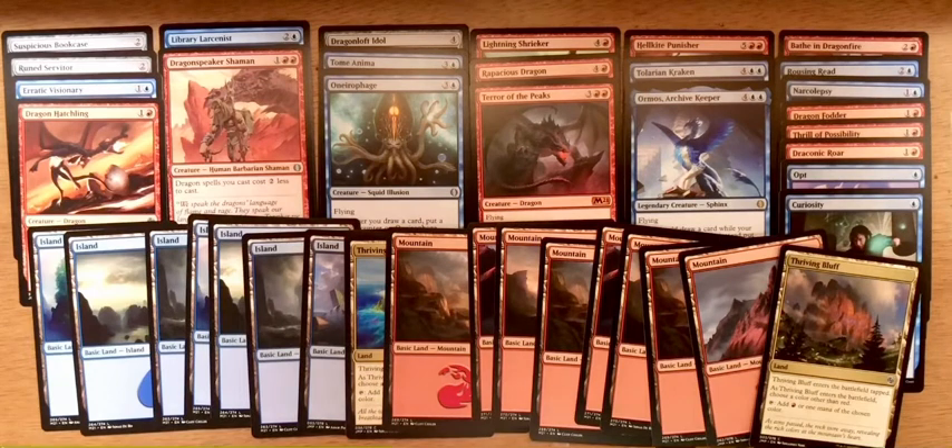Curiosity is great to slap on a flyer — say Dragon Hatchling or another creature with evasion — and every time I deal damage it's going to draw me cards. I've got 17 land: 7 Islands and a Thriving Isle, 8 Mountains and a Thriving Bluff. 17 mana should be sufficient with the mana curve in this deck.